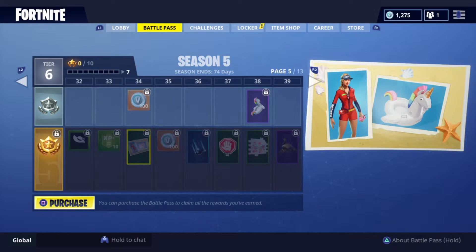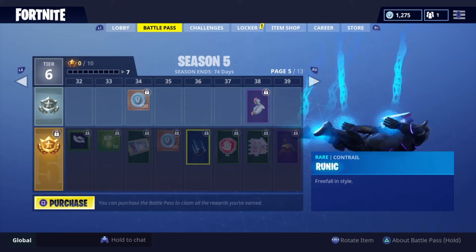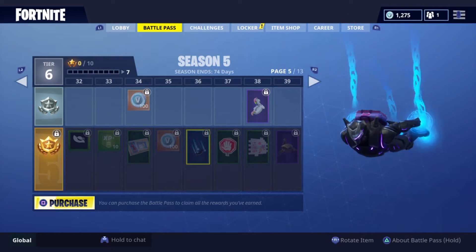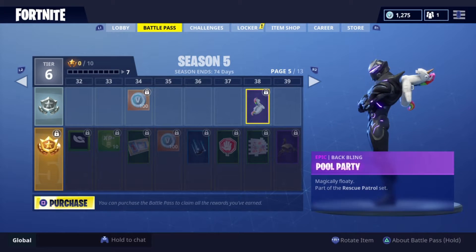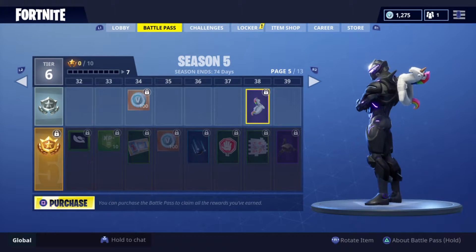Another skin here — looks like a Baywatch skin going on there. I like that. Here's our second contrail — that is actually pretty damn awesome, I like that a lot. That is really nice. Pool party back bling — that thing is sticking out. There's nowhere you can hide behind a wall without that thing sticking out. That thing is going to give so many people away, I'm telling you right now.